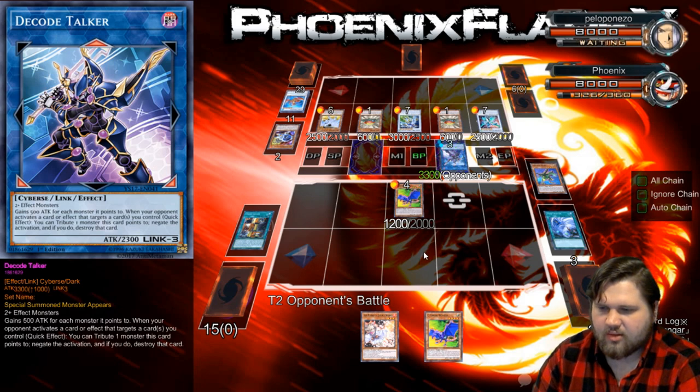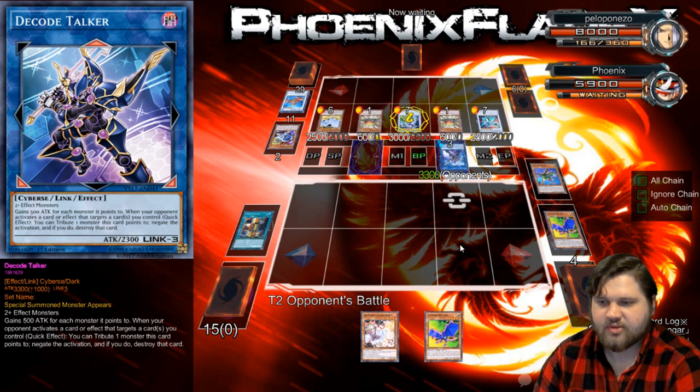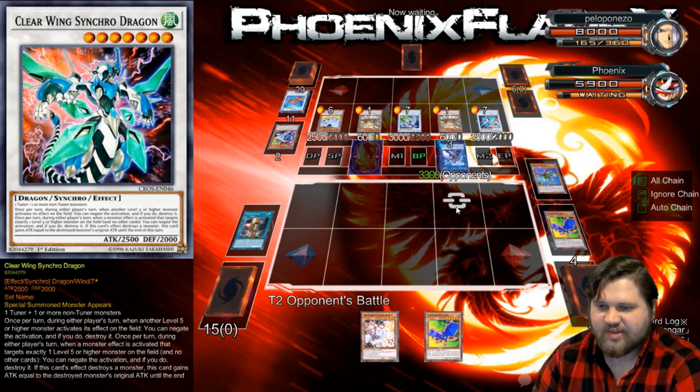Decode Talker attacks this — let's see if he negates it. Negating it is 100% the right move. He's negating it, so now I just lose. I thought that Ash Blossom was gonna practically end his turn, but it turns out he's not playing a conventional Blue Eyes deck. He summoned nine cards out of his extra deck this turn and he's killing me. So this is gonna be a weird one.